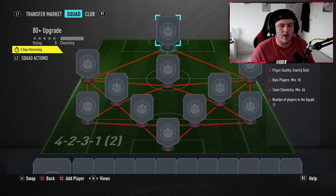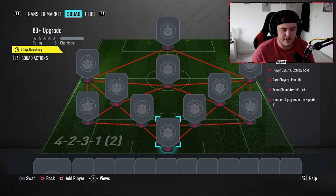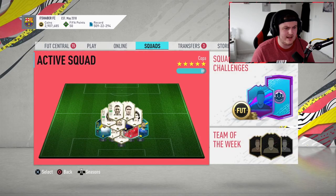This SPC guarantees you a player pick of three items, all of them being 80 plus rated. All you have to submit is 10 rares and 1 non-rare with 45 chemistry — you can do literally any one you want. So I went and built 15 and we might as well open them and see if we can get something good.